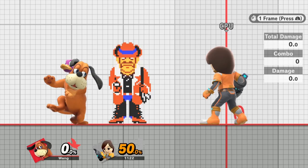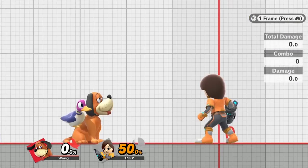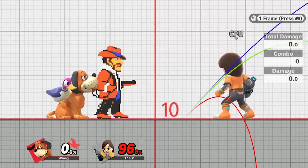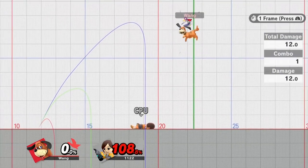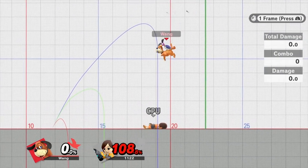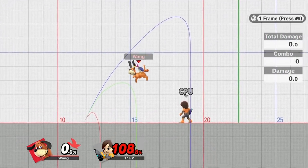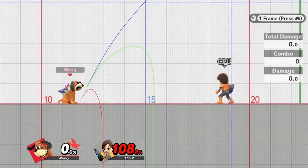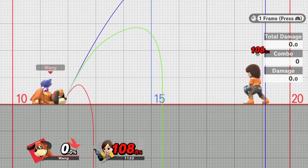Orange coat has a similar range to the other gunmen — about half of FD. When he hits, he sends up pretty vertical, mostly going toward that diagonal blast zone, but he's super quick. His uses: conditioning and getting that kill and good positioning.